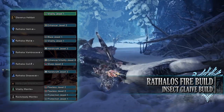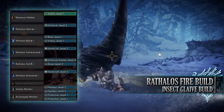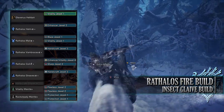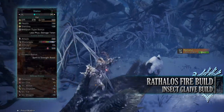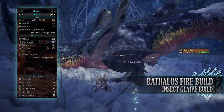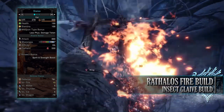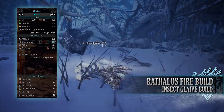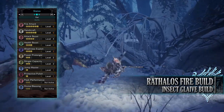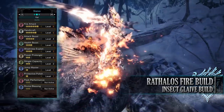As for your jewels, I've gone for a Handicraft jewel to get our sharpness up a little bit, Enhancer jewels to provide that Protective Polish, Vitality jewels to max up the Health Boost, a Blaze jewel to increase our fire attack a little bit, and a Sharp jewel for that Protective Polish. If you've done what I've done here you should have a build with 150 health and 100 stamina, which will be 200 health when you're on a hunt. You'll have an attack of 890 with purple sharpness. You'll have 5% affinity, although this will be 55% affinity on a hunt when going for tenderized monster weak points. You'll have a fire rating of 530, and when it comes to your defense you're strong against fire, water and ice but weak against thunder and dragon.